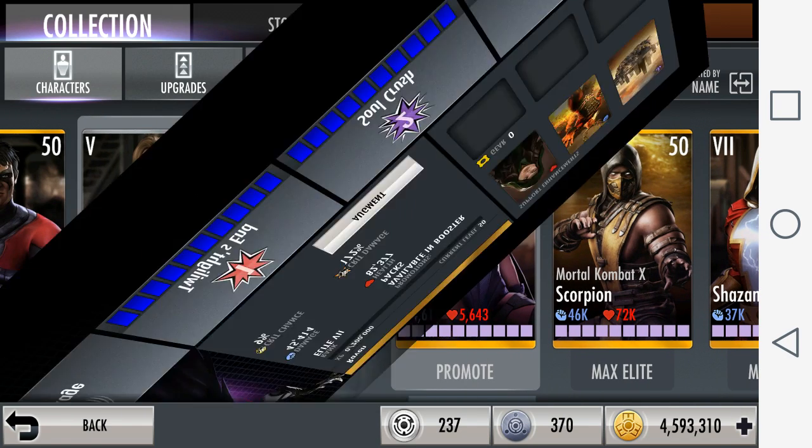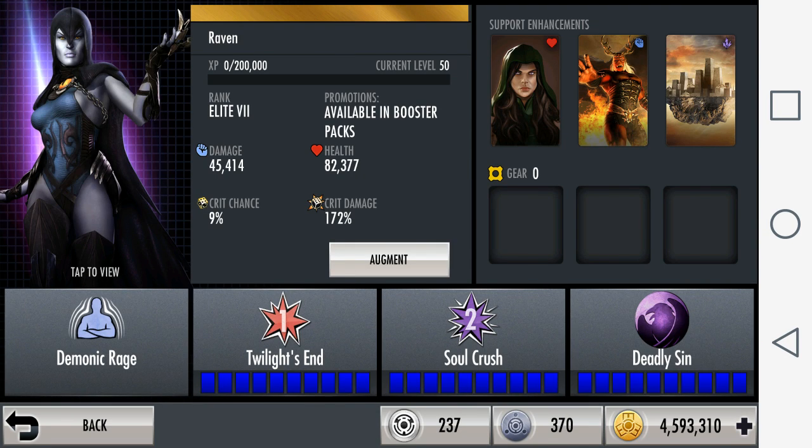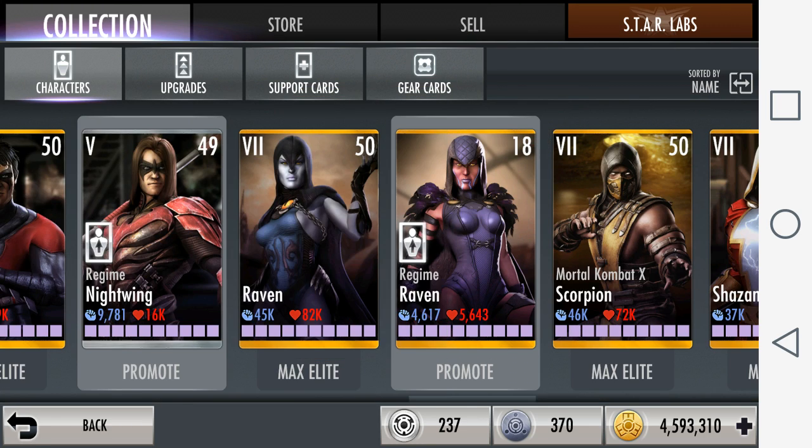Raven is another great counter against Anti-Matter Sinestro because her passive would swap health, and if you're quick enough you can use a couple of basic attacks to take Sinestro out.